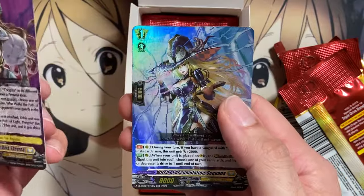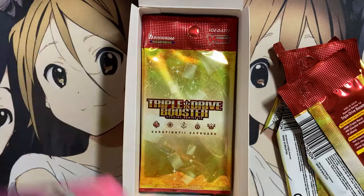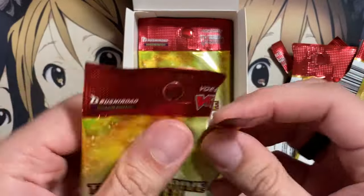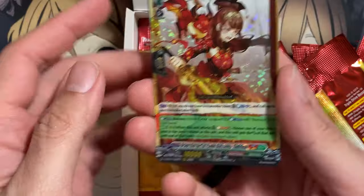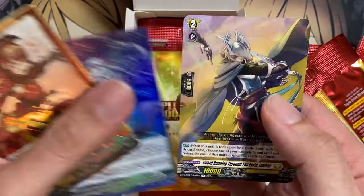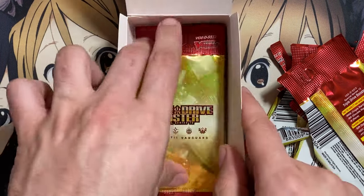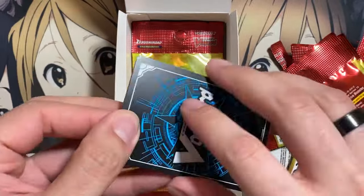Witch of Accumulation Sequana, and One Who Governs Chaos. There should be a good number of rares — 38 types of rares — and I'm seeing plenty of doubles already, whether it's my starter or One Who Governs Chaos. Next we have another Radielina for our glitter unit, another World is a Blue Research Lab, and Guard Running Through the Earth Lahan. I don't know if I have this grade two or not, but it's part of the ride deck, so definitely one needed. I'll have to organize everything from all my boxes once I'm finished.